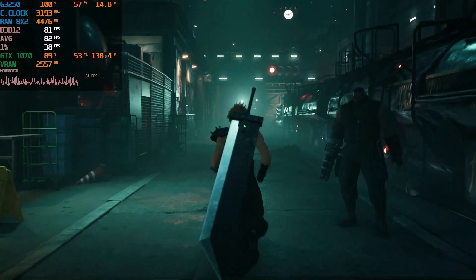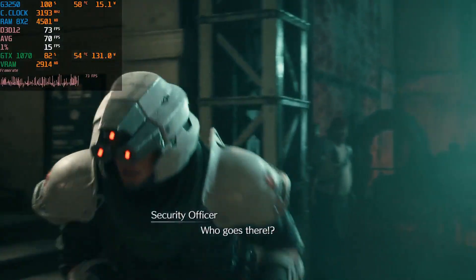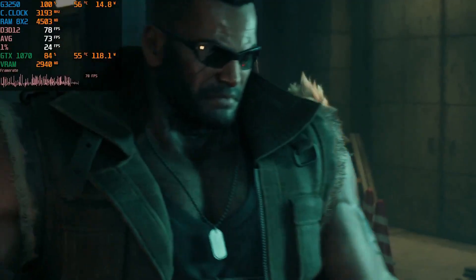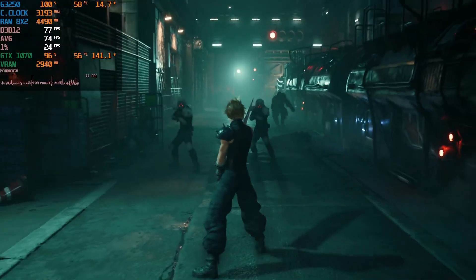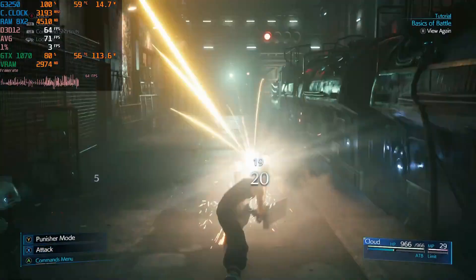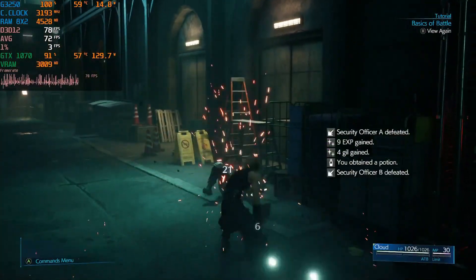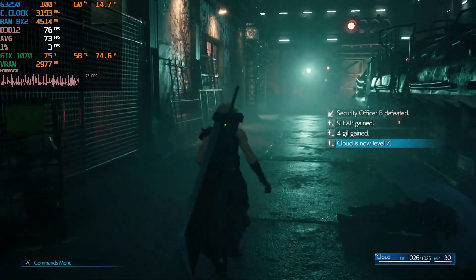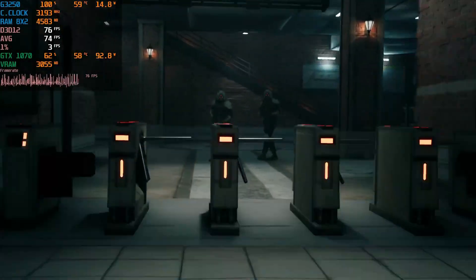I always say you can never go wrong with Final Fantasy 7 Remake — it runs surprisingly well on low-end hardware. We're getting over 60 FPS on the G3250. It's coming close with the GPU — this is 1080p low — and it runs without too many issues. Not really getting any stutters. The frame rate and frame times are all over the place, as you'd expect — that CPU is not moving from 100% in any of these games. But regardless, it is playable.